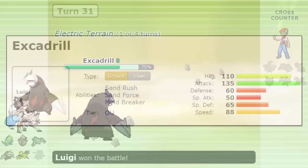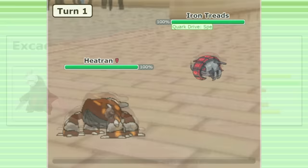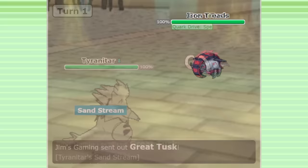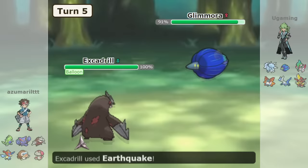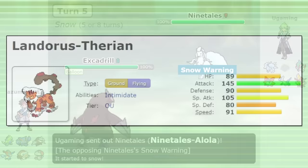I wasn't sure that Excadrill would maintain its OU position in Gen 9 — not only because Iron Treads exists now as a seemingly on-the-surface better ground-steel type, but Tyranitar feels even worse to use in Gen 9 than it did in Gen 8. But the usage stats don't lie: Excadrill was popular enough to maintain its position while Iron Treads is ranked lower. I think there are a few reasons we can pinpoint for this. First, I would think that the fall of Landorus-Therian is a significant point in Excadrill's favor — Landorus-Therian is no longer the titan it once was, and even though it's still OU, its usage is much lower than it used to be.